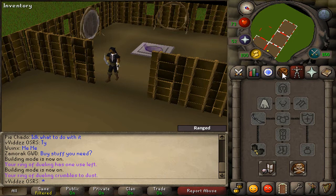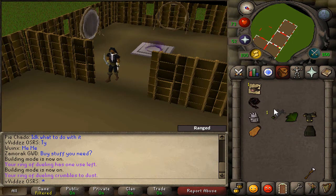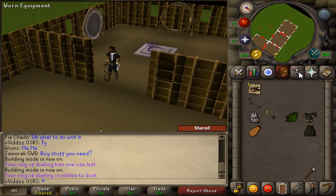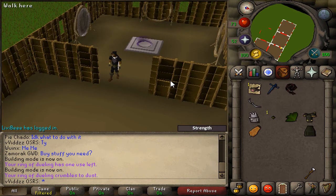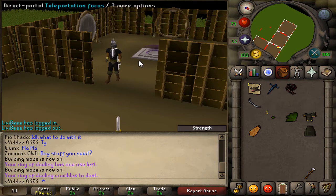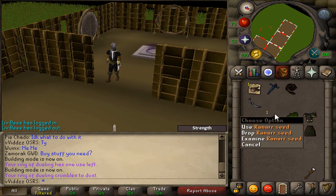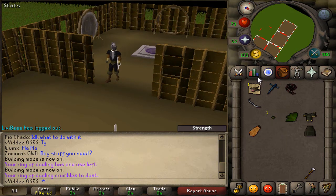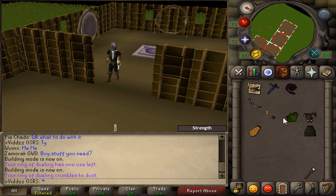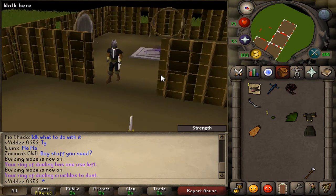The abyssal whip and rune defender represent my melee progress. The abyssal whip shows 70 Attack, which is great — you can never go wrong with an abyssal whip, especially with the crackling tentacle added. The rune defender is more of a half-day job at the Warriors' Guild. The slayer helm required 400 slayer points — that's not a small task — and the black mask is in there too. Ranar seeds are another big one; you always make money off ranar runs.